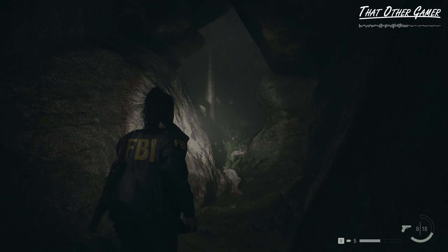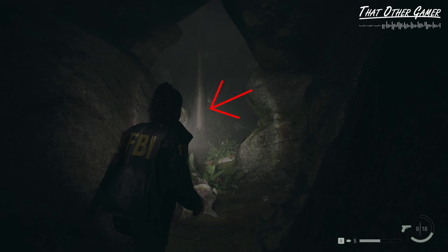The next spot is behind this tree, surrounded by a puddle. Turn the camera towards the left and prepare to dodge as we pass by, then follow it up with our combo.